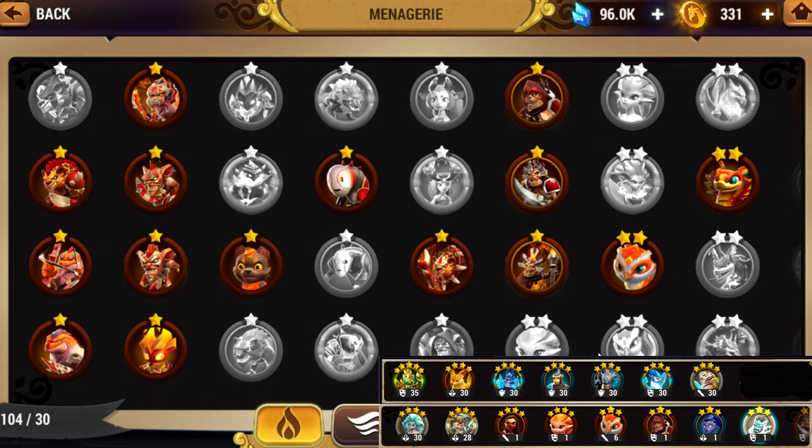He's got Water Treant, which is probably the best healer slash buffer in the game. It's got everything all in one: a regen heal over 3 turns, a defense buff, and a poison mail. He's also got Water Bird, which is amazing — it decreases enemy attack and gives your guys a shield. So he's got damage mitigation from Water Bird and regen healing from Water Treant. He has both a healer and a damage mitigator, which is really solid.